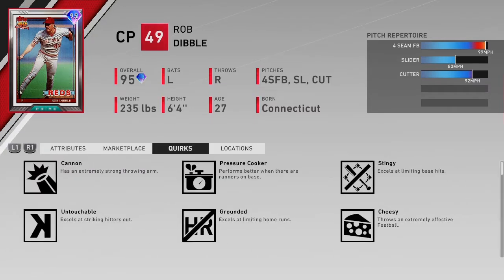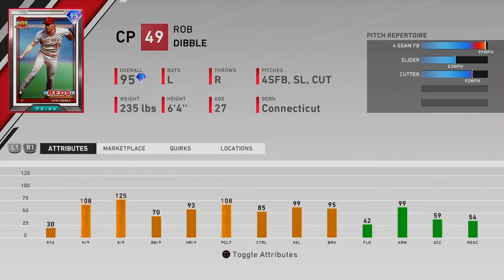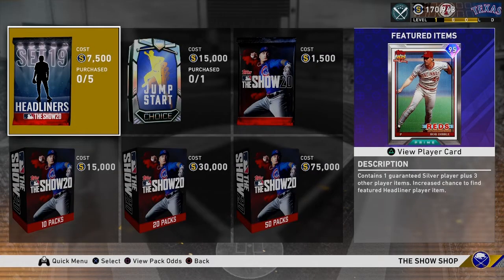Does he have any interesting quirks? He does have Outlier 1. That means his fastball is going to be sitting at around 101, 102 rather than just 99. So yeah, it looks interesting. You can get him out of the new Headliners Set 19 pack.